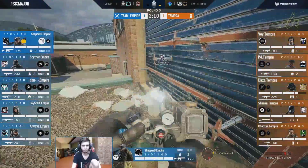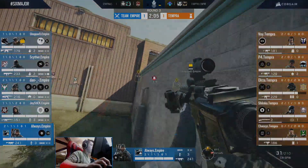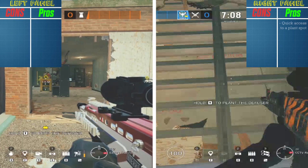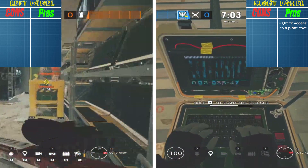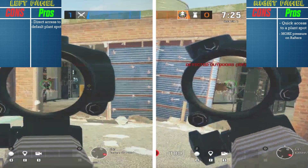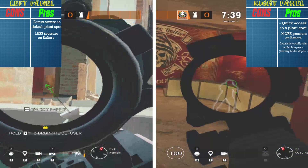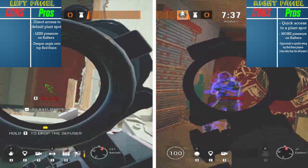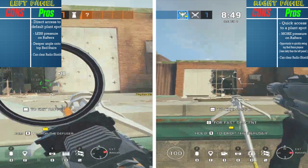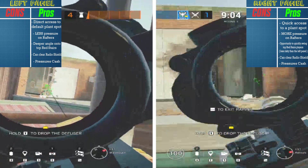Is there any other way to open CCTV wall? Yes — and he is called Maverick. Maverick can easily soften any reinforcement by torching two straight lines on a panel of a reinforced wall. Which panel should Maverick soften? Right wall gives you quick access to a plant spot, while left wall gives you direct access to default plant spots. Right wall puts more pressure on rafters, but the left wall puts less. Right wall gives you the opportunity to quickly swing top red stairs players. Both walls give you the option to clear the radio shield easily from outside and both walls pressure cache.